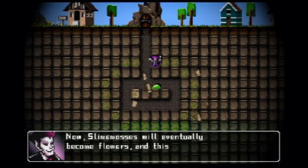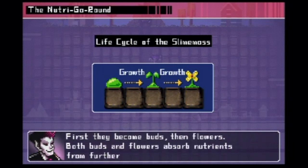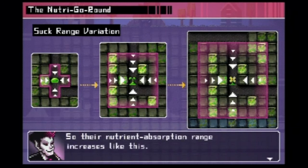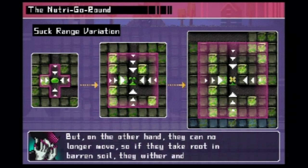Now, slime mosses will eventually become flowers, and this also aids nutrient circulation. First they become buds, then flowers. Both buds and flowers absorb nutrients from farther away, so their nutrient absorption range increases. But on the other hand, they can no longer move! So if they take root in barren soil, they will wither and die!